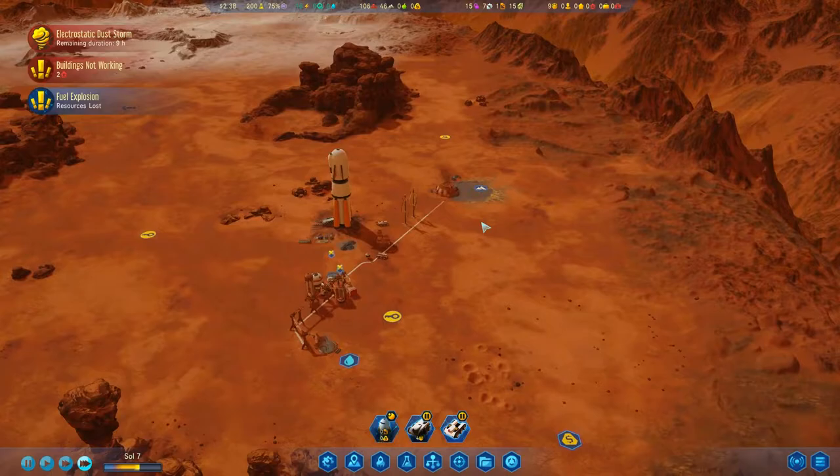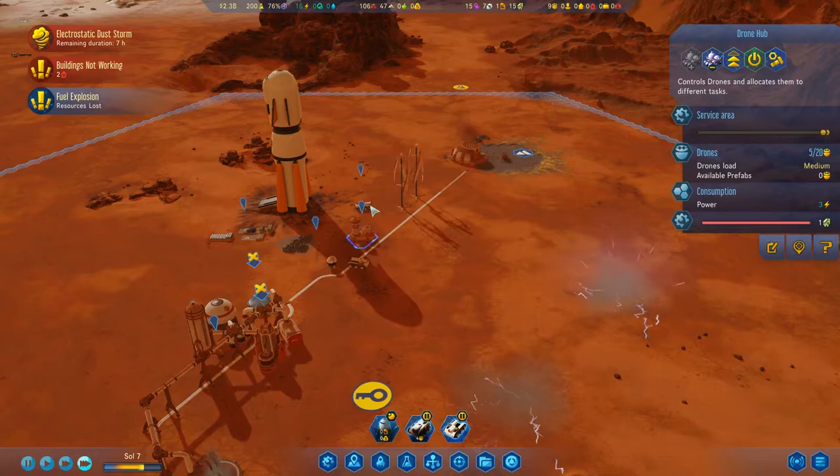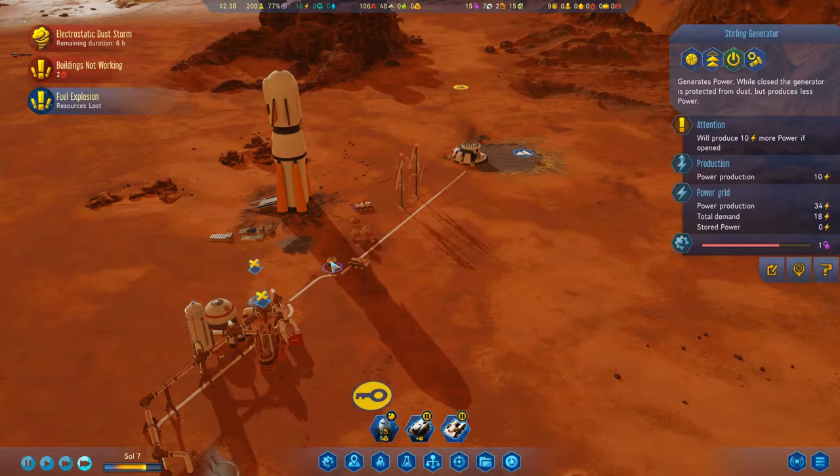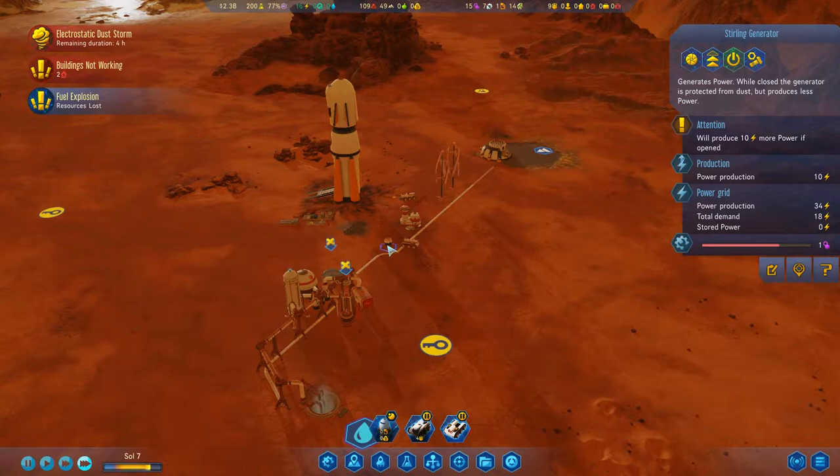Absolutely love it. So we're surviving our first dust storm — I think that's a good thing. Because there's no colonists, we could survive. It's an electrostatic dust storm — I should have realized that with all the electricity that was going on. Because the dust storm hit and we closed it, we actually saved it from being hurt through the storm.